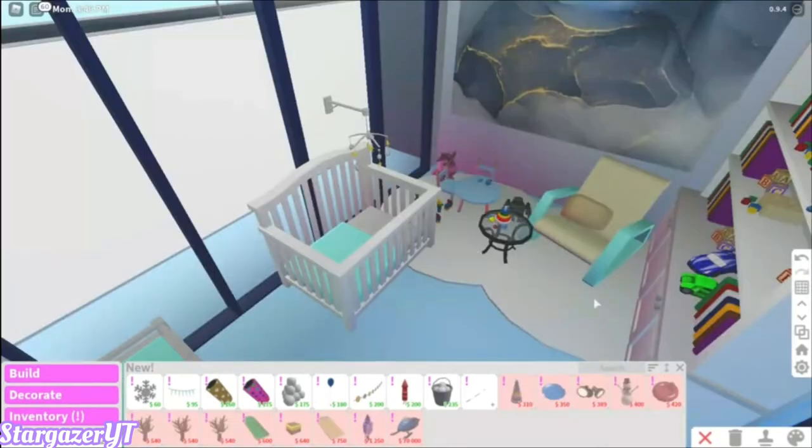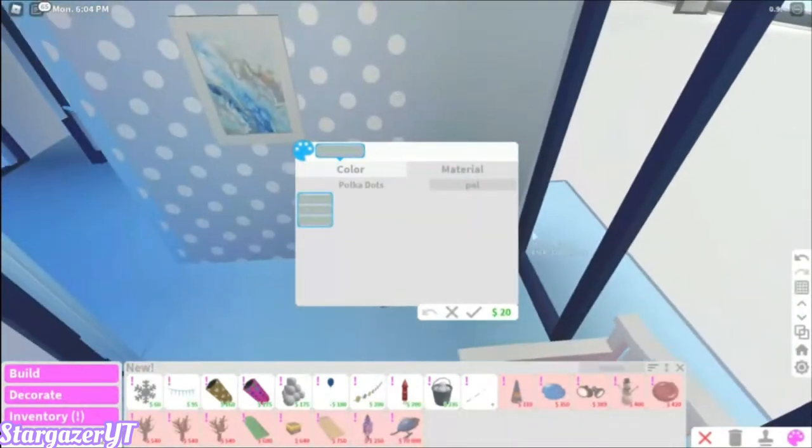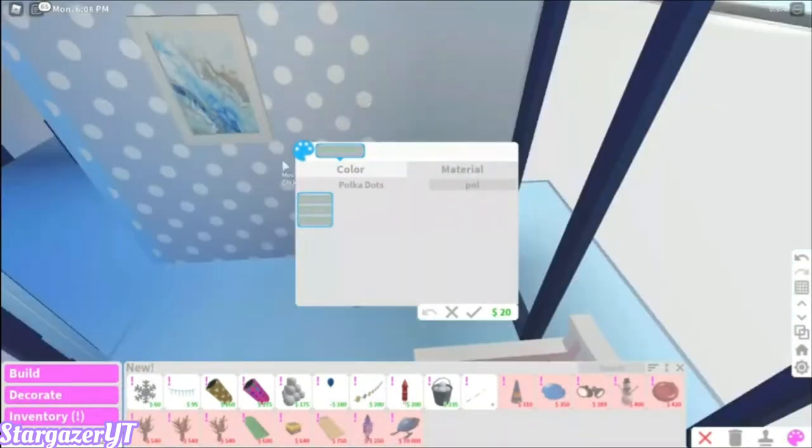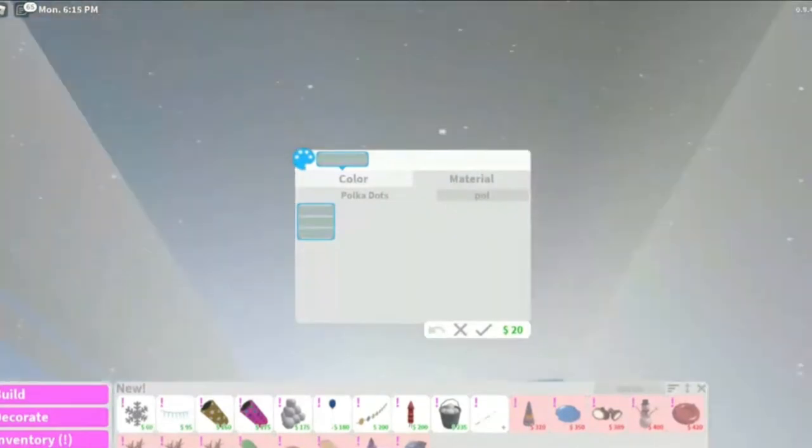So here we are in my nursery, and now we're going to put on the new polka dot wallpaper. Here's the new wallpaper. It's very pretty. I didn't like it a lot more with the color, but I really do like it. That's really, really cute. Let's go check out the poppers now.